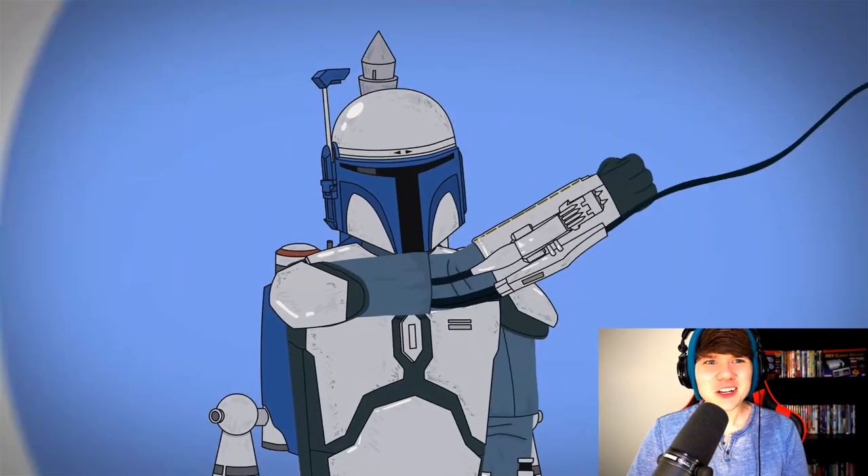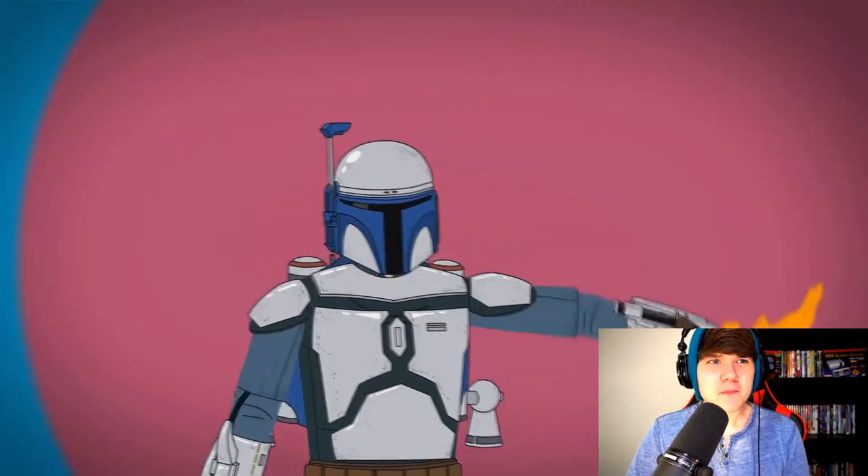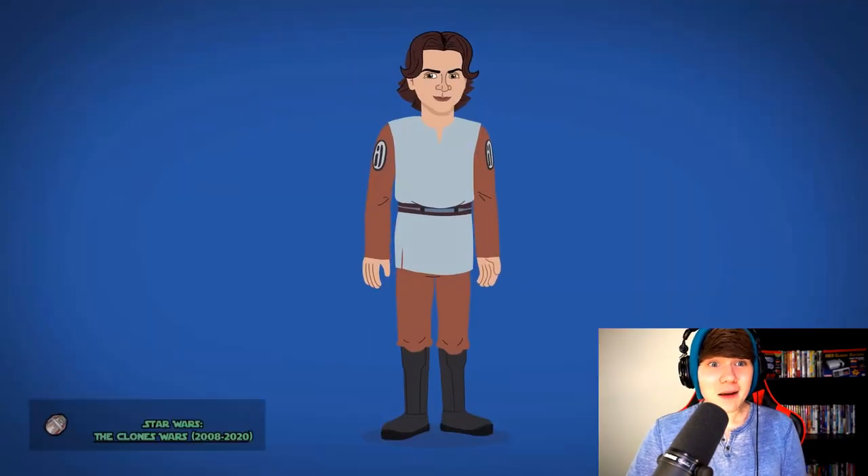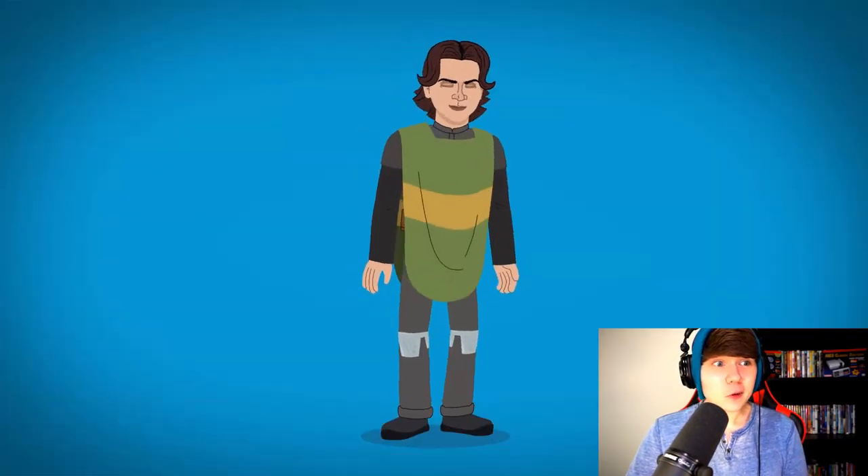That's like extra interesting. Jango has a grappling hook, jetpack missile, flamethrower, and blaster guns. But despite all this, Jedi Mace Windu beheads him. Oh dang, dude — what? Did that just happen?